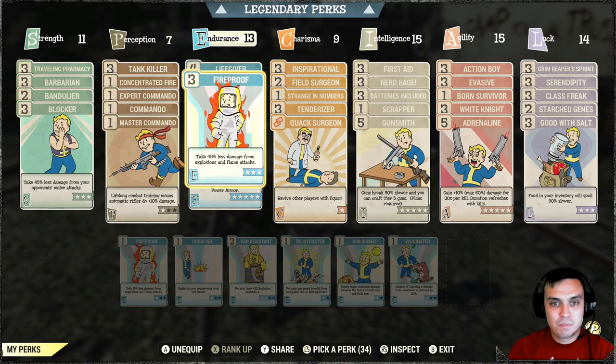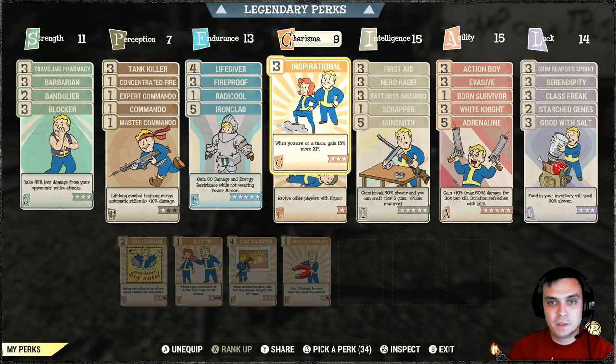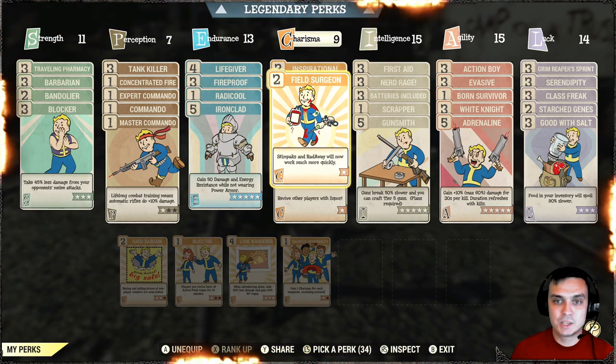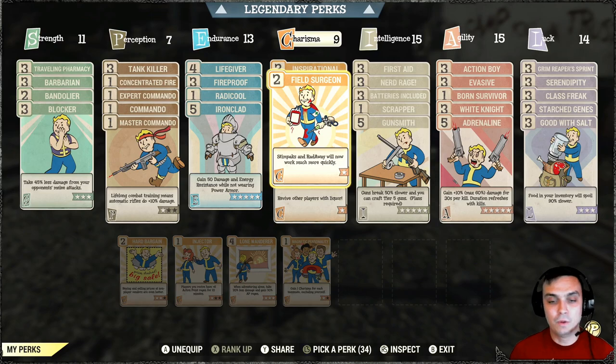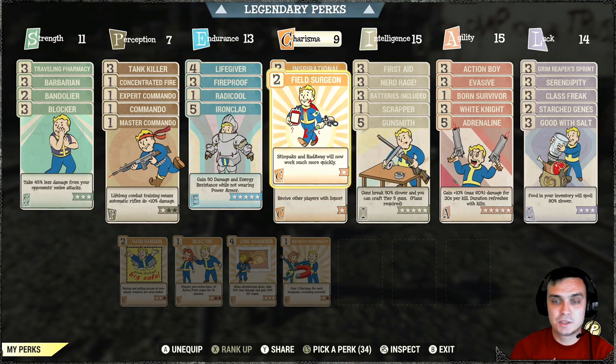In Endurance I have Adamantium Bones, Life Giver, Fireproof, Radicool, and Ironclad — all defensive perks. In Charisma I have Inspiration for maximum XP when playing with others. If I'm a solo player I remove Stranger in Numbers and Inspirational and go with Lone Wanderer instead, which gives less damage taken and more AP regen — which is good in my case since I blast through all my AP really fast.